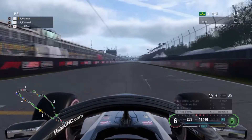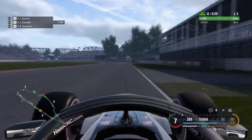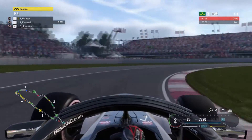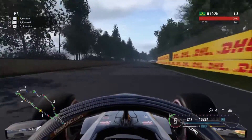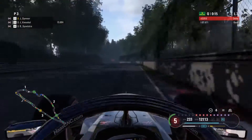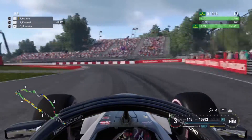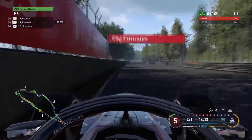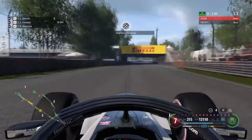Here we are then, 30 seconds to go - final qualifying lap. First segment is pretty tricky; you want to carry a lot of speed into this one but not too much, as it can compromise that very slow right-hander going to first gear, to get the front end to rotate a bit better. This first sector is not really all that good - I should have carried more speed especially coming into that fast right-left chicane. Obviously a lot of chicanes around this track.